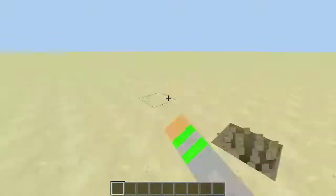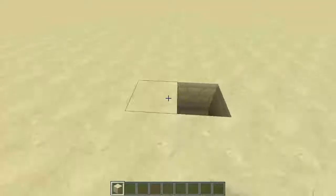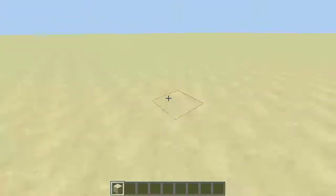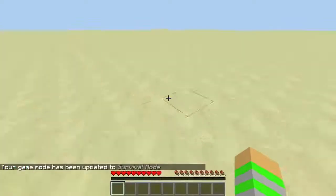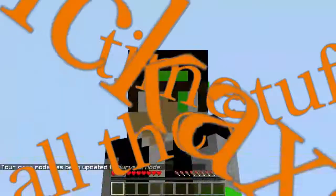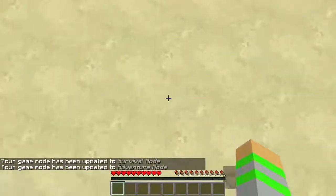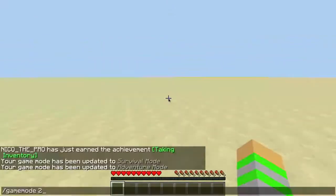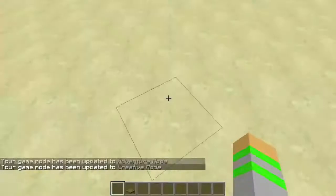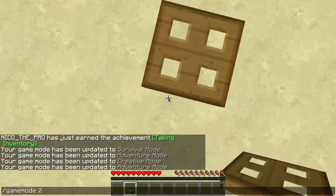In game mode 1 you can break all the blocks that you want. In game mode 0, you can break blocks but you need time — you need the pickaxe and all the stuff. In game mode 2 you can't break anything. But you can, for example, if we have a trapdoor, in game mode 2 you can move the trapdoor. So you can do that.